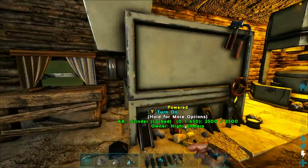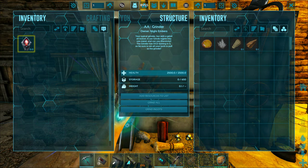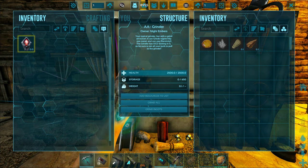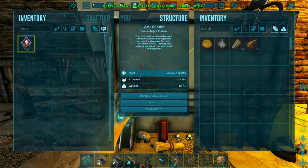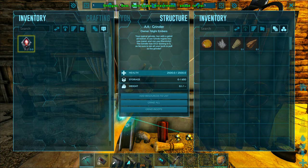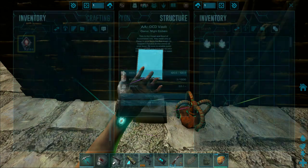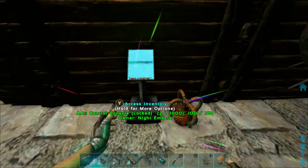Now for the grinder. What happens is if you have something that's useless, like a primitive bow — you don't want a primitive bow — you just drag it to your inventory, put it in the grinder inventory, and hit add resource to list. I already have stuff added to the list. Then you can hit grind all, and it will grind everything that was pulled from the control console. The control console will then pull the ground ingredients and put them in the proper vaults.